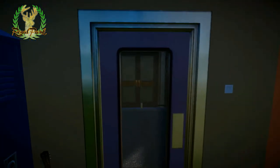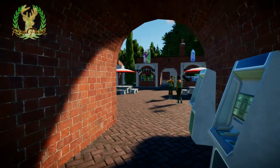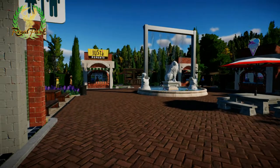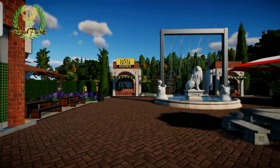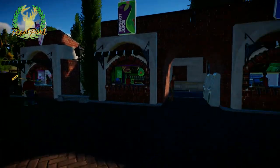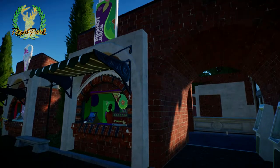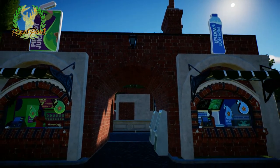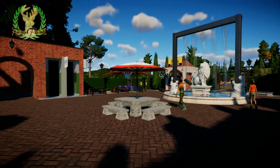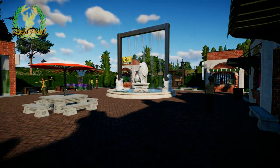I wanted to do something unique — I haven't seen many parks like this. It's a large park where most of the animals roam free and guests can interact with and pet them. All these buildings have been placed on the workshop as well, so if you like the style you can get them there.